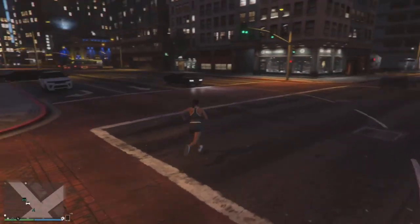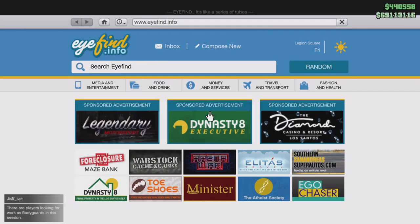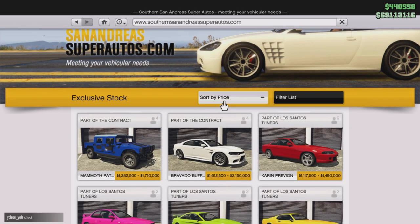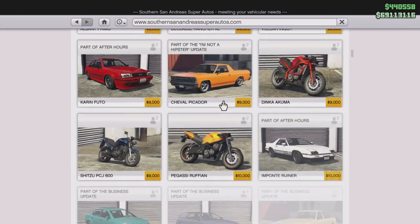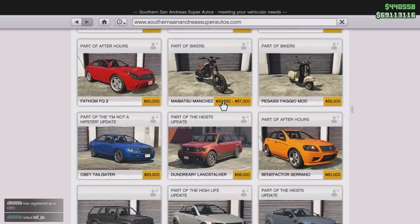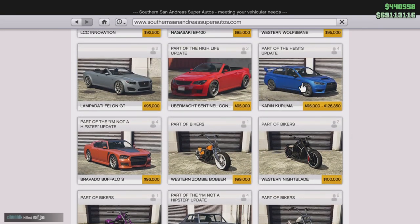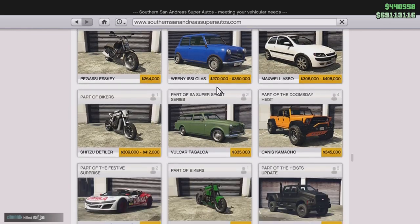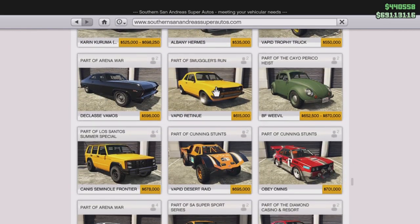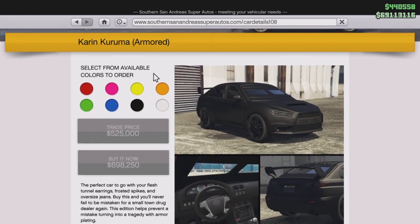Once you start earning serious money, the first vehicle I recommend is the Karin Kuruma Armored. It's available for $700,000, though you can unlock a trade price. Completing the first heist — the Fleeca job — will also unlock the trade price for the Kuruma Armored. I suggest the armored version over the regular one because the armor keeps you protected. This is the first vehicle purchase I'd suggest for beginners.